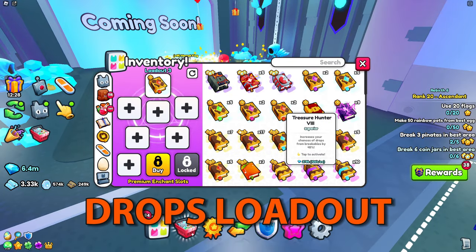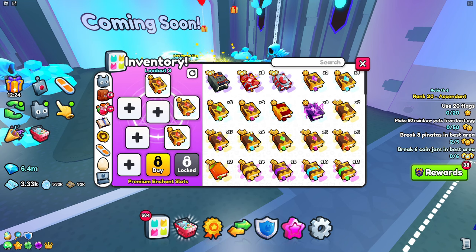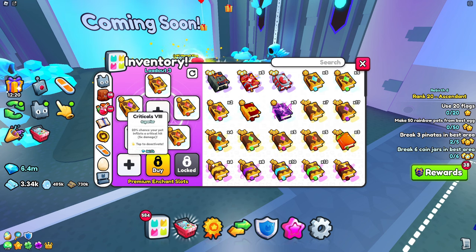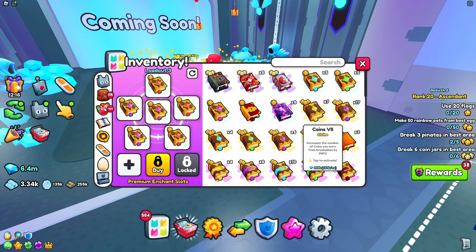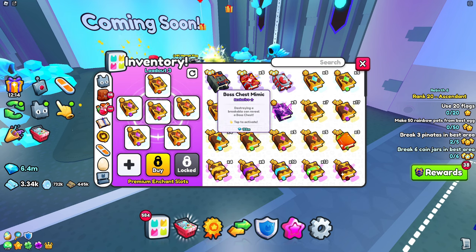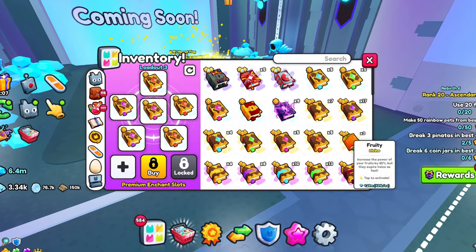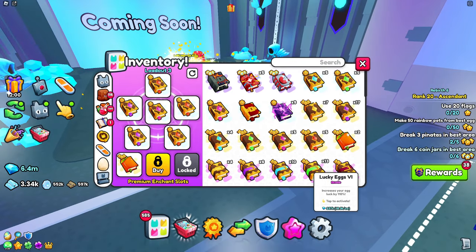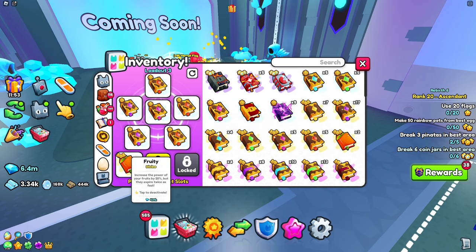If you want to collect drops, put around three treasure books — it's almost the same setup except you replace the diamond books with treasure books. Then put around two criticals, a tap power, and you could use a boss mimic chest if you have it. I also recommend using the fruity book because that will boost your chances with fruits.